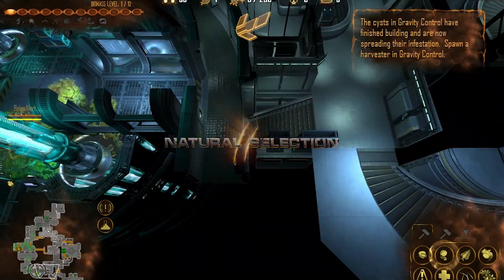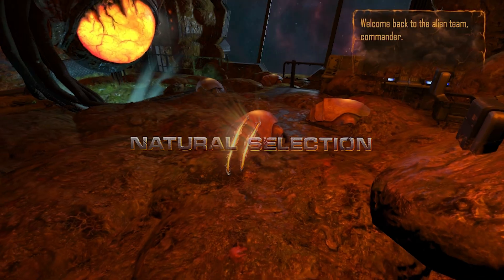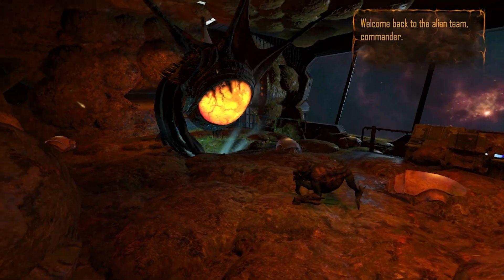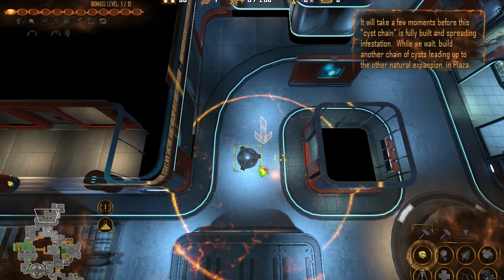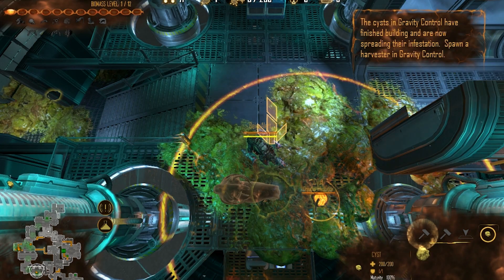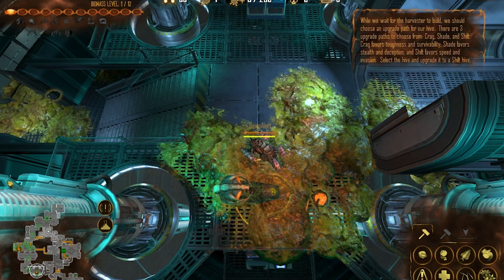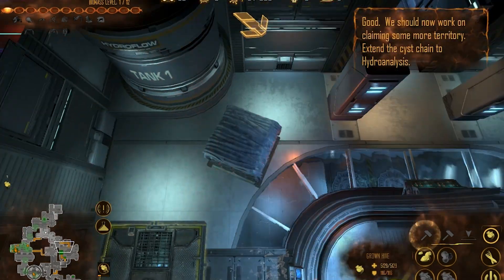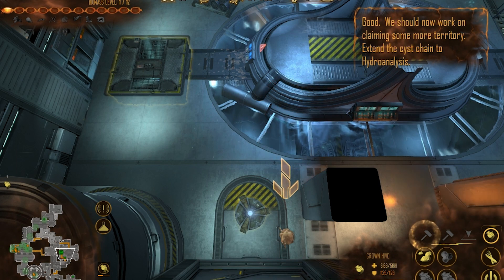Our last Easter egg today takes us to the Alien Commander tutorial in Natural Selection 2, where as Commander, from the comfort of your hive, your job is to oversee the playing field and provide a steady flow of resources. But what happens during the tutorial if we were to completely ignore the narrator right after extending the resource chain to hydroanalysis, and if we took some time out to observe this gorge hard at work?